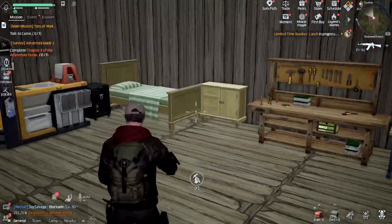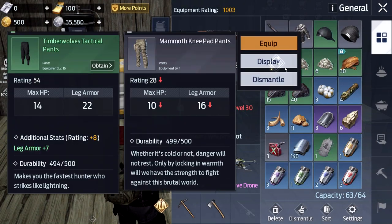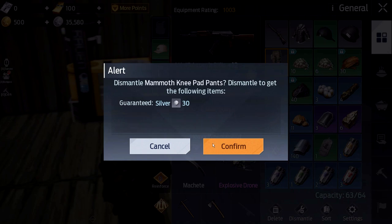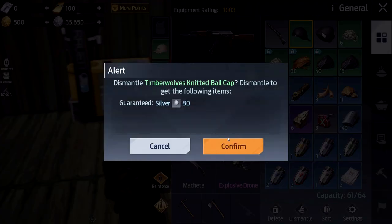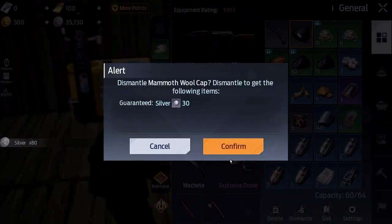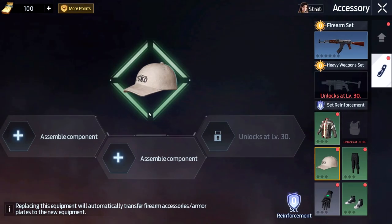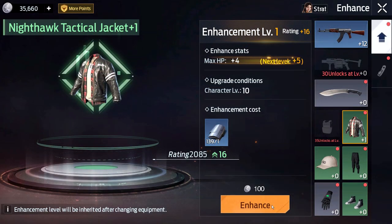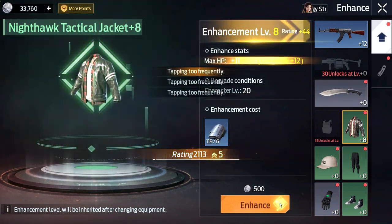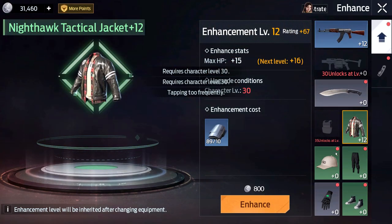Our inventory is getting really full, which is a great opportunity to put stuff away. We have nothing of the same type to transfer, so this might be a good excuse to start dismantling leftover armor that isn't as good as what we're wearing now. We should also go ahead and upgrade some of our armor — reinforce it or enhance it — since we've got plenty of enhancement materials.